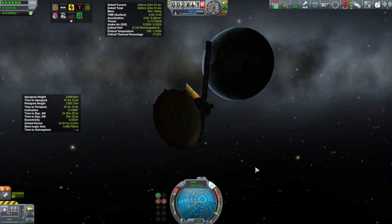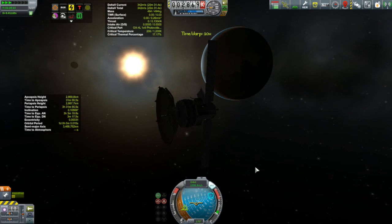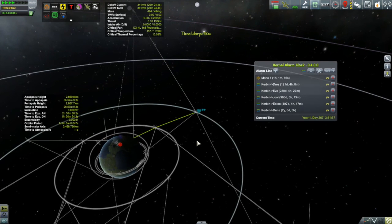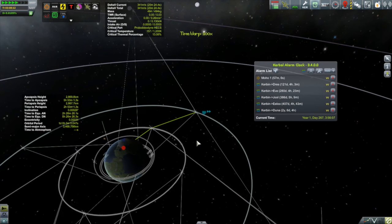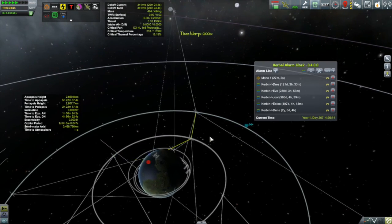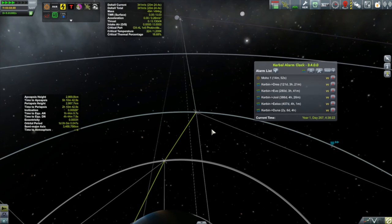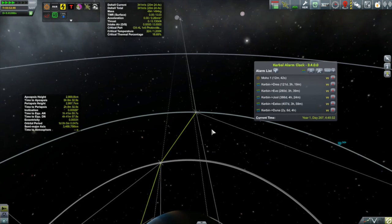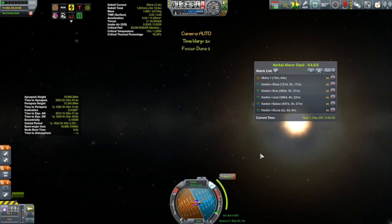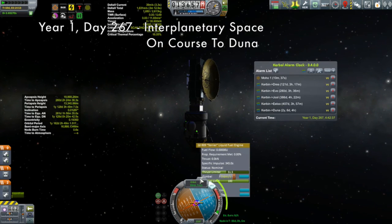29 game days ago, Duna 1 left the Kerbin sphere of influence, and since then I have been unable to communicate with it. That is now going to change. I have a dish pointed at Duna 1. However, Duna 1's main antenna is pointed at Kerbin and I have no ability to adjust that. When you point a dish antenna at a celestial body you get a cone of communication — you can see the very narrow cone coming from way out where Duna 1 is. Interplanetary Relay 3 is just about to cross into that cone. There it goes — and with that, I can switch out to Duna 1. It is alive! We have a working probe. The engine is still activated — let's shut that down.